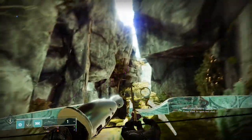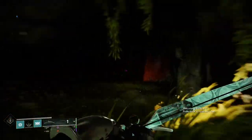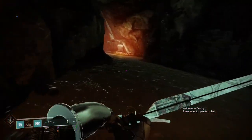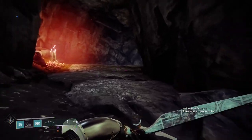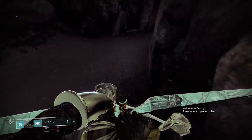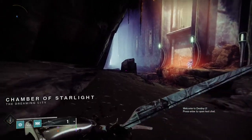Come on down into this cave — this is the entrance for the Lost Sector where this week's Ascendant Challenge will be held. It's the Chamber of Starlight, there it is. It's also the one currently in rotation for Legend and Master Lost Sectors. It's very quick, especially if you have 1K, but either way it's fast.